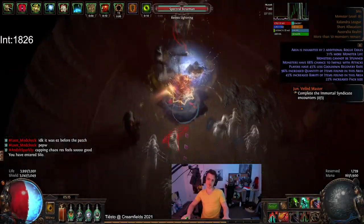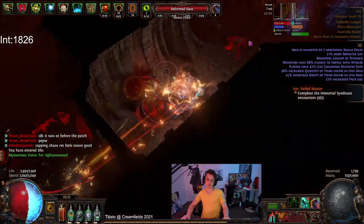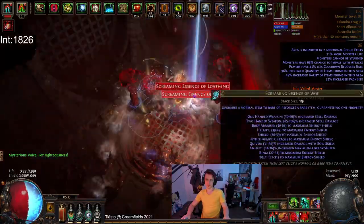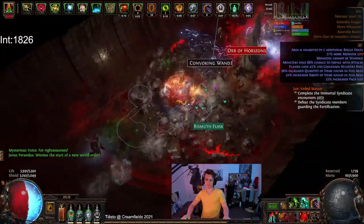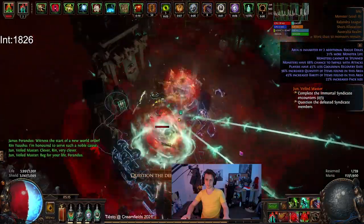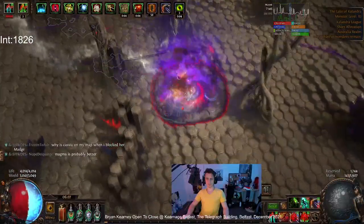Hey guys, it's Mathyl here once again back with the follow-up conclusion video about the int stack build — Hand of Wisdom and Action Inquisitor — that was designed to use blade flurry and reeve, but ended up being just a reeve character. I'm happy to sing the praises of reeve and the buff for it because it's pretty damn good. I think it's a very high tier melee skill right now.